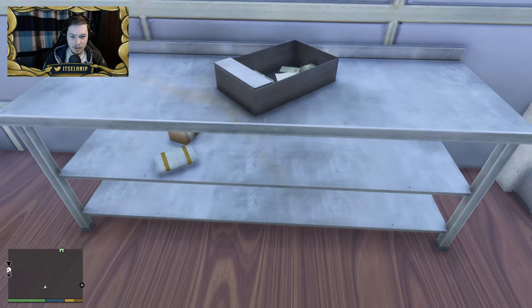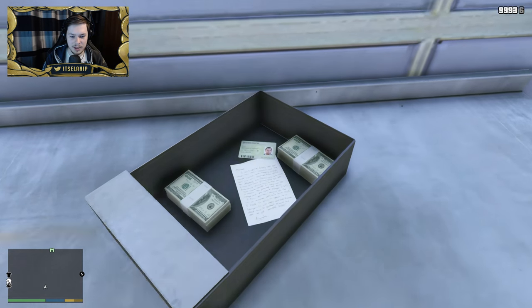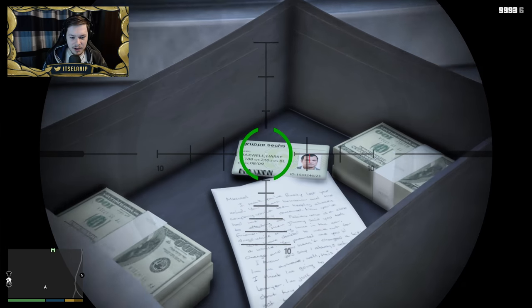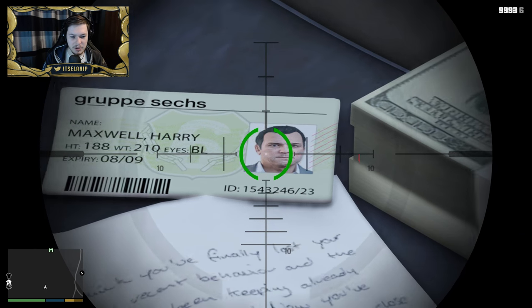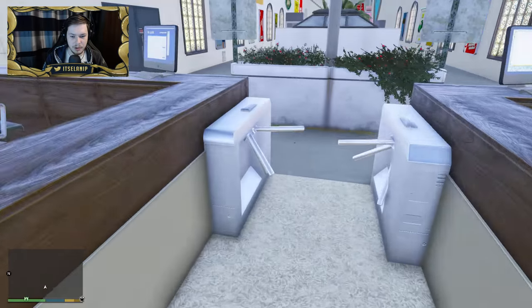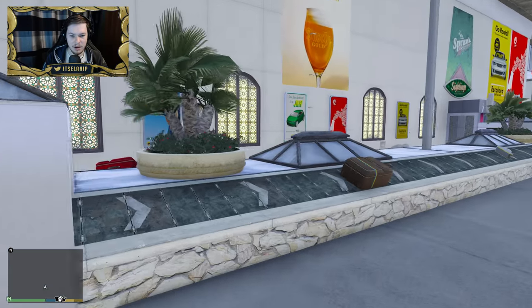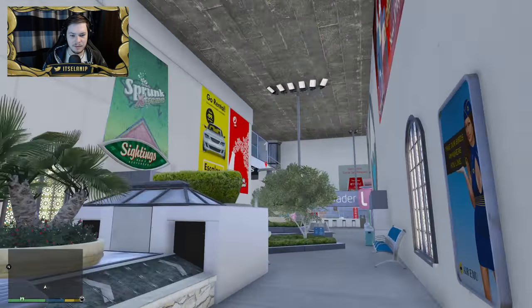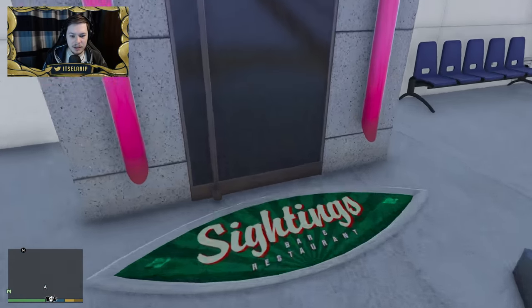Wait, is that drugs? That's like cocaine there. There's money there as well. And that — that's Michael's driving license or something. No wait, it's 'Maxwell Harry' — but it's Michael's picture. That is a fake ID, my friends, that is a fake ID. I like this though. This is a huge area — I guess this is the lounge area, maybe not, because there's a conveyor belt here. This must be like Terminal One or something. This is crazy detail though.